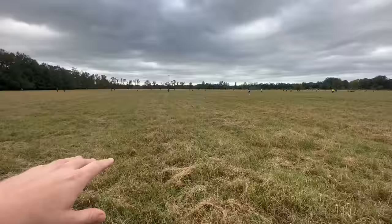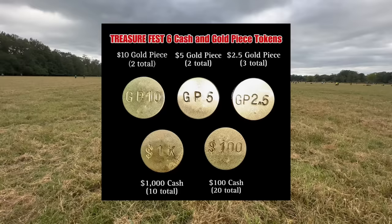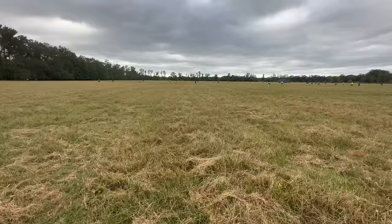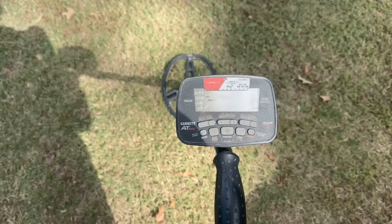For those unfamiliar with how a seeded hunt works: several weeks ago there were coins and tokens planted within this field. As you dig up a token there's a number on the back, and each number represents a prize. You don't know what it is until you take it back to headquarters. It could be metal detectors, a civil war gun, silver coins, gold coins. There are seven gold coins represented with a token — if it says GP it stands for gold piece, and that's what I want to find today.